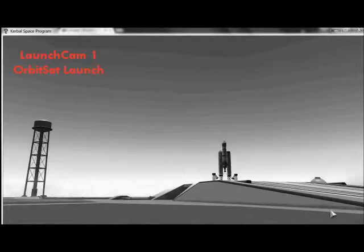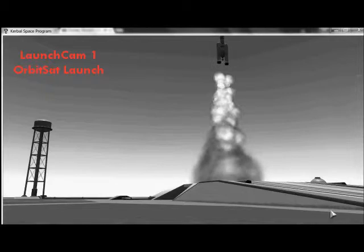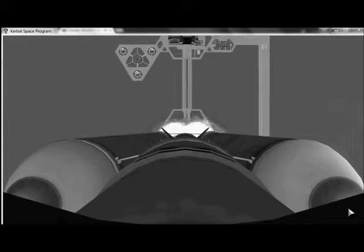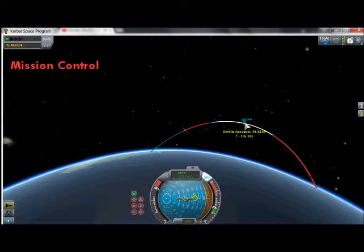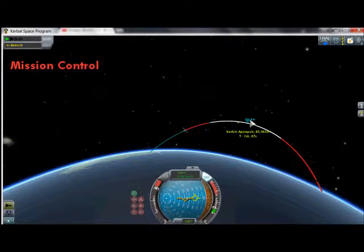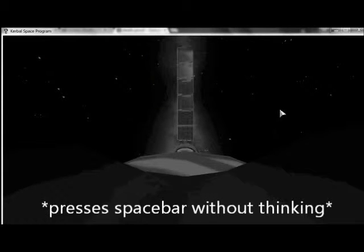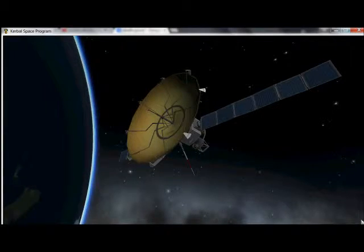Here's a view of it at launch from the launch cam, launch vehicle deploying. And here's a view from the whole cam. Now the OrbitSat went up to 100km orbit, and something went wrong — it accidentally deployed at 100km when it should have deployed at 300km.